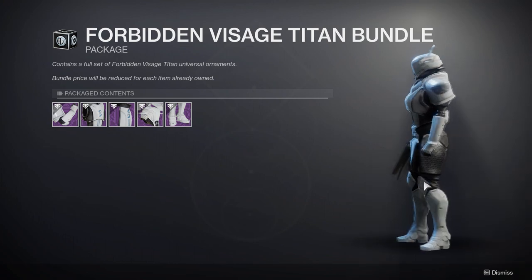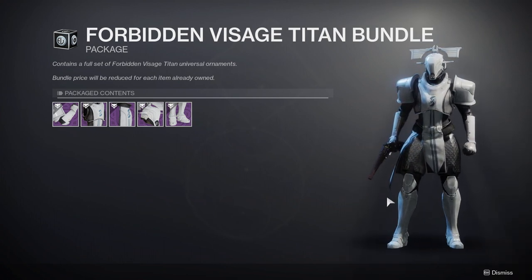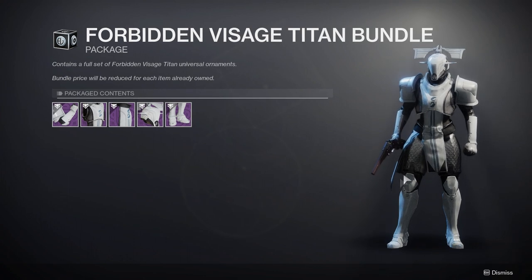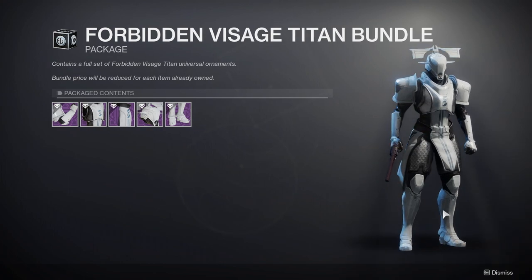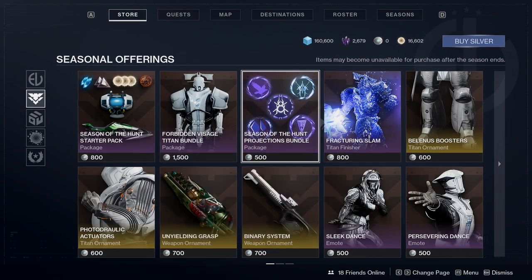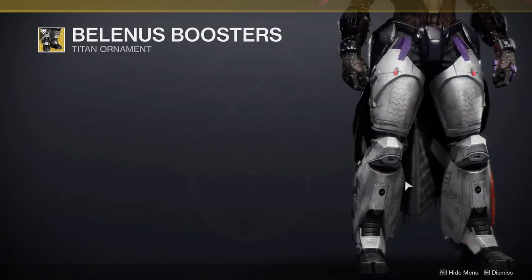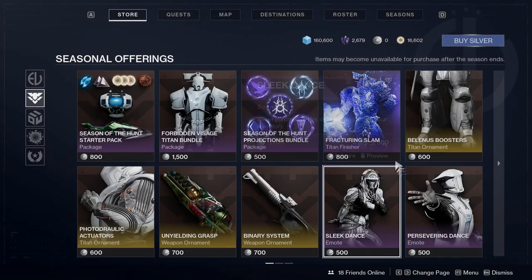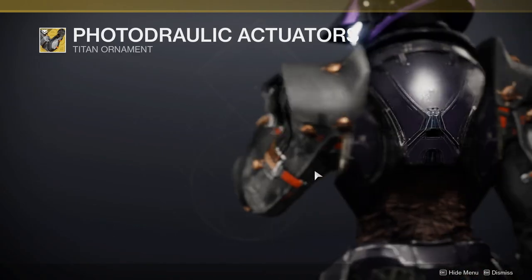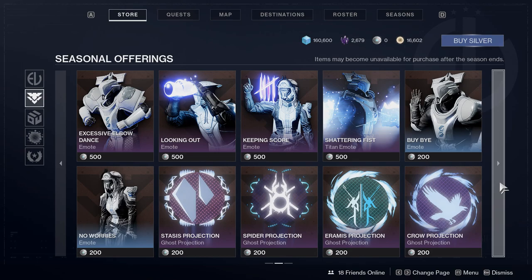Here is the titan armor — for the female model it looks good, but for the male model it looks weird, not gonna lie. There are a few pieces I can make work though: the arms, the legs, and the mark are definitely pieces I can use. It's the chest piece that makes me nervous. The Fracturing Sling looks really cool, and then we get an ornament for Lion Rampants — looks cool if it changes all the colors. Then we get an ornament for Synthoceps, which I was a bit disappointed by — I was expecting something else.